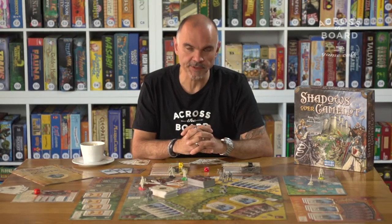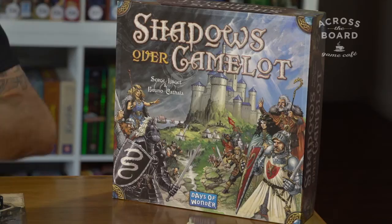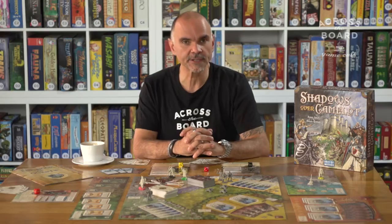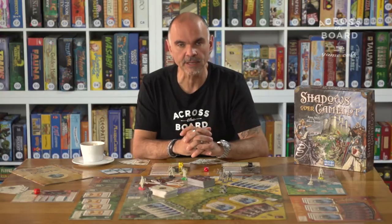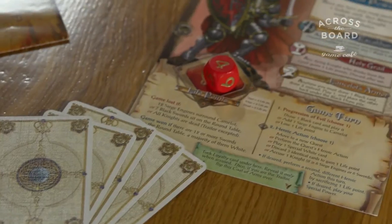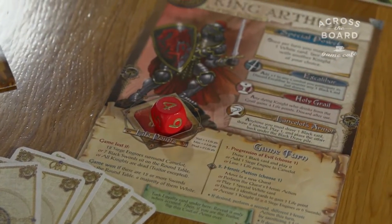One of the games here that has a very unique game mechanic is a game called Shadows Over Camelot by Days of Wonder. Shadows Over Camelot plays from 3 to 7 people and is a cooperative game — in other words, it's the players against the game. We are set in the world of King Arthur's Round Table.